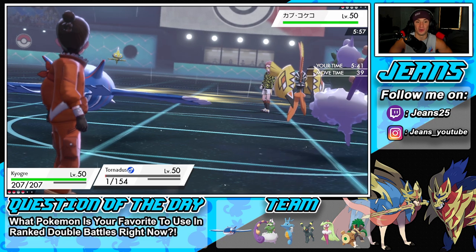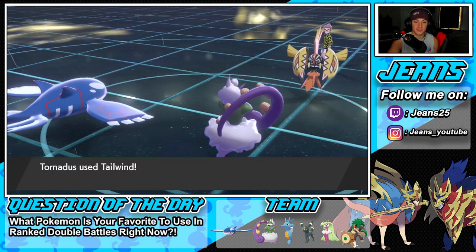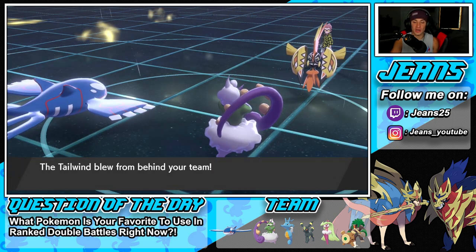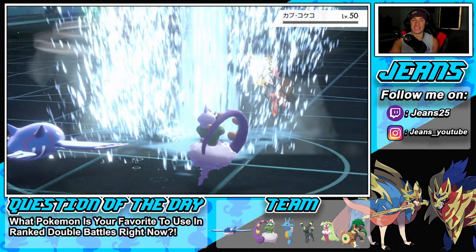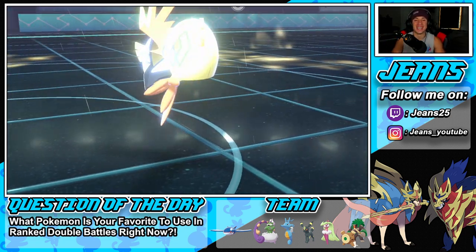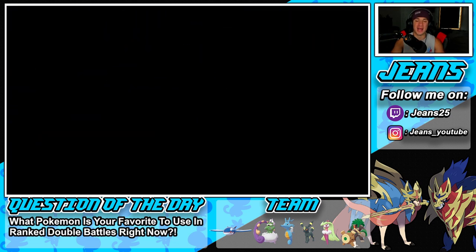Setting up another Tailwind and dropping a Water Spout — we're Choice Scarfed so we go first with Tailwind up. Tailwind comes out, we have the Tailwind boost, he doesn't have his anymore, and with Choice Scarf on top we go first. Water Spout comes out and picks up the KO. Kyogre too good in this meta — dominating Pokemon left and right! We grab ourselves a win in battle number one!